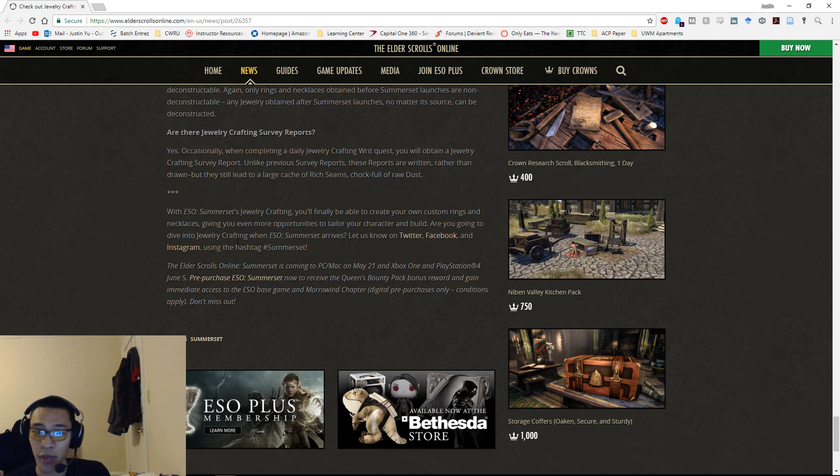That's all the new information on jewelry crafting. This is not set in stone — the PTS and Summerset haven't released yet, so everything is subject to change. Overall, the unique ways of getting jewelry traits and the difficulty in upgrading jewelry to gold are really nice design choices that should improve not just jewelry crafting but other aspects of the game affected by it. Hope you found it informative — see you in the next one.